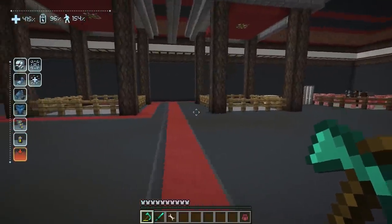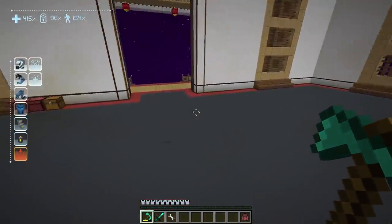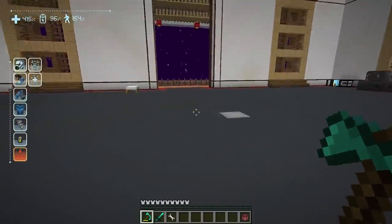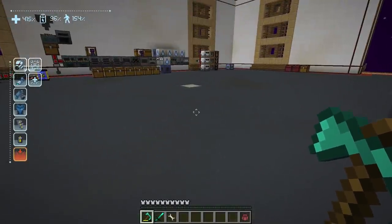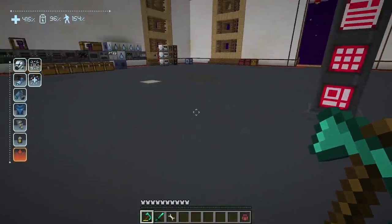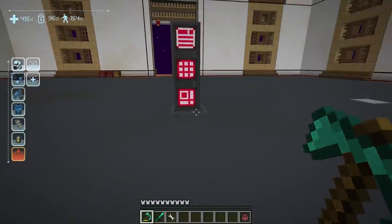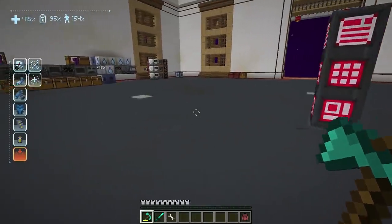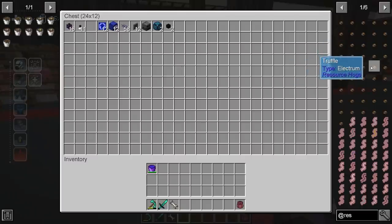I made those two pods there — that's going to be for the resource pigs. I did more of the terracotta around the base and that's pretty much it. What we're going to do today is get into resource hogs, get that set up and automated. There's a bunch of resources you can get from them that we can't get otherwise. Then we'll get into the fantastic mod called Resource Hogs.